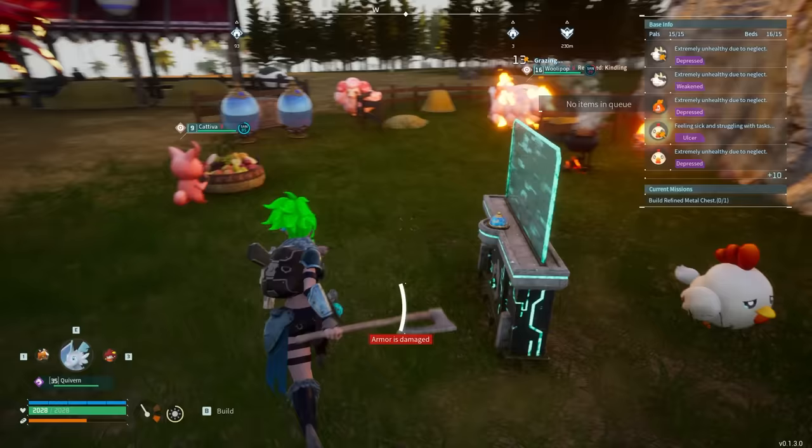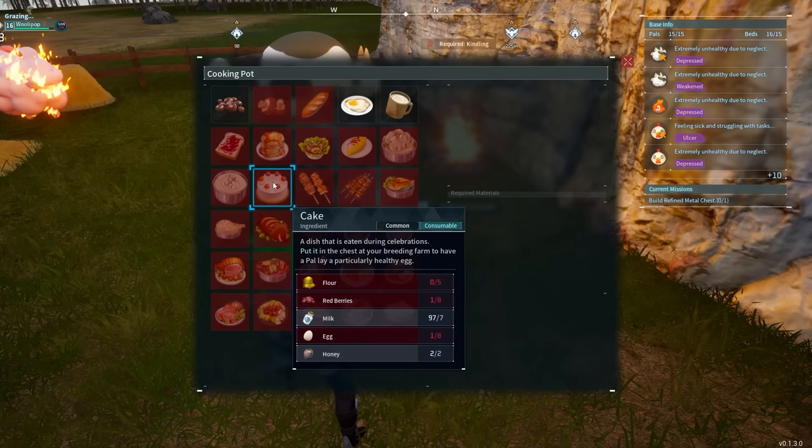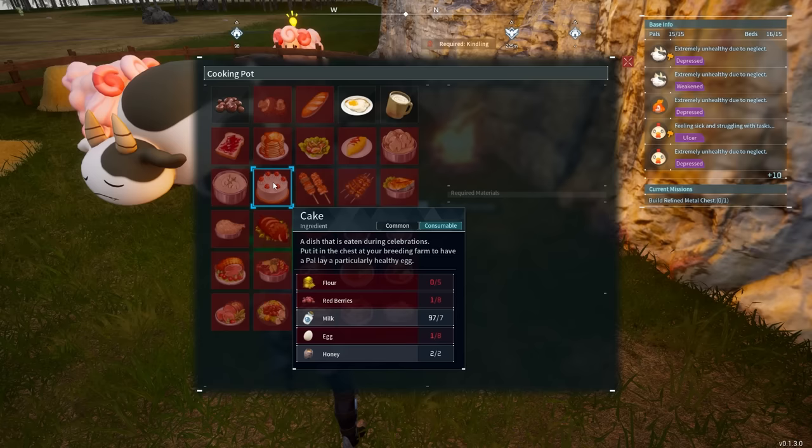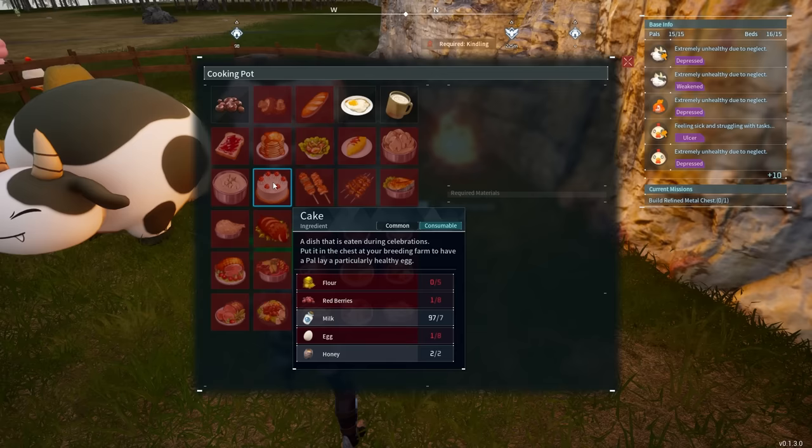Let's go ahead and get started. So basically, just so you can see, there's a whole bunch of different recipes inside of Palworld, and cake is something that you feed to your creatures by putting it inside of the breeding area. They will eat it, and then they will lay an egg for you, which is very useful. In order to make it, you need flour, red berries, milk, egg, and honey. And the cool thing is, you don't need to actually leave your base for any of this — this can all be automatically gathered.